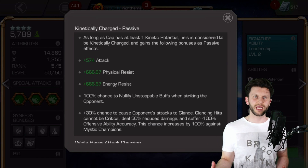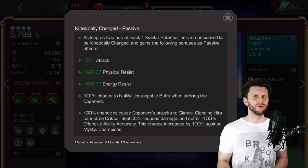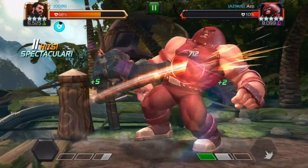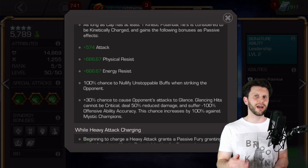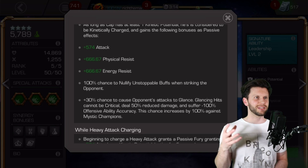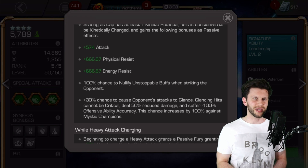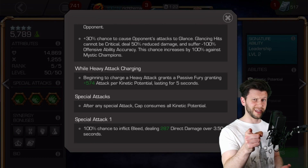The main thing to really say is if you are at one kinetic potential — which is usually just the thing that pings up in blue on the top left-hand side — then you are theoretically kinetically charged. And that really explains everything in a nutshell with this champion. These are the positive effects that you get as a result of being kinetically charged: increased attack, increased physical resistance, and also increased energy resistance. It also gives you the aspect to nullify unstoppable buffs. I love that. There's been so many years I've been playing this game, and if you try to nullify that unstoppable you take an inherent risk when doing it and then get hit back. I've had a few times where things were good and I was able to stop the unstoppable, but having a champion that 100% stops that is absolutely beautiful.